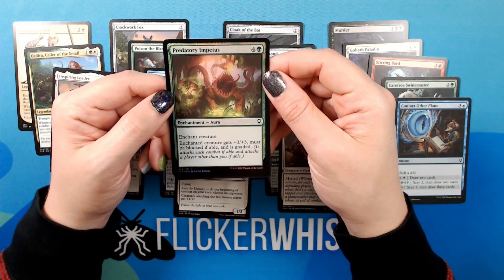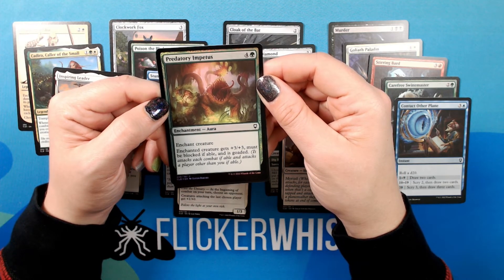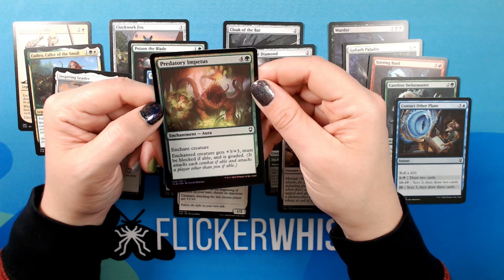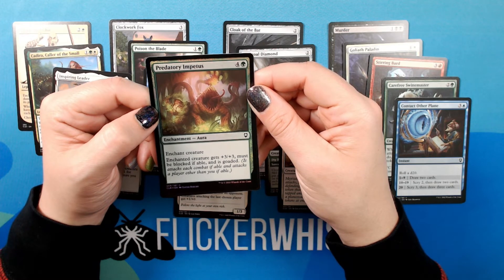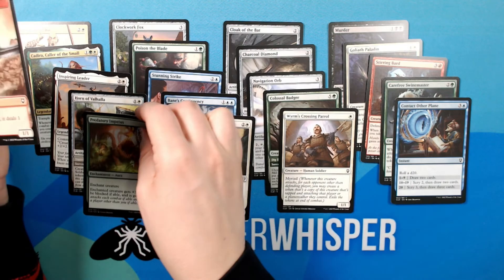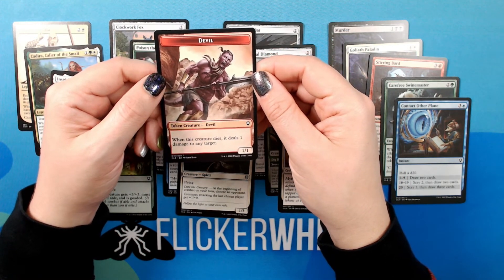We have a foil — Predatory Impetus. Four Green. Enchantment — Aura. Common. Enchant creature. Enchanted creature gets +3/+3, must be blocked if able, and is goaded. And a devil token.